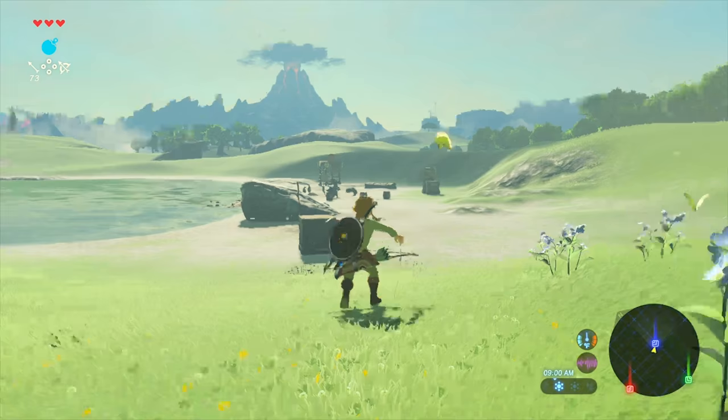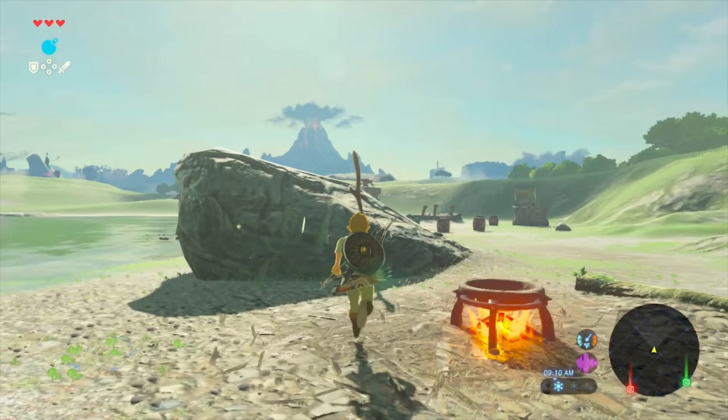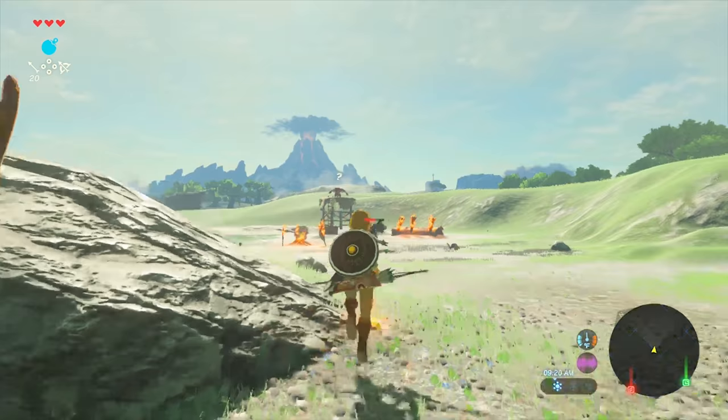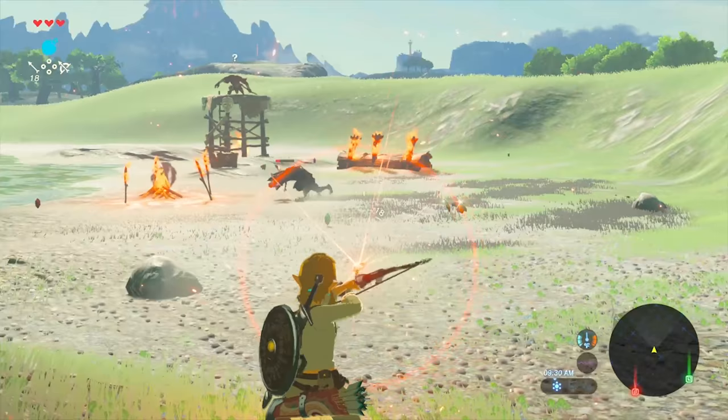There's a Bokoblin camp up here. She totally botched that shot, then got a critical hit to the head to take him out, trying to stay in stealth. She is playing on the Switch Pro Controller, which is extremely comfortable. Even on the Pro Controller, she still has the gyro sensor motion controls set up for aiming. So if the aiming looks a little wonky, it's because of the gyro sensor — you can turn that off. Whether playing on the tablet, Joy-Con grip, or Pro Controller, you can turn all those off.